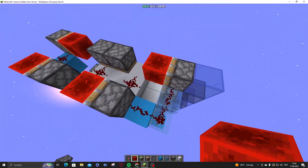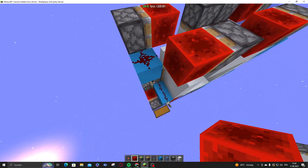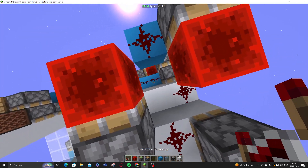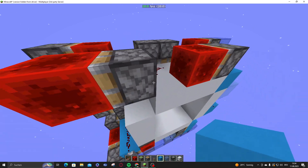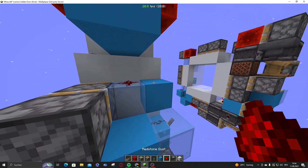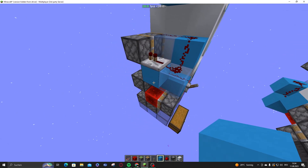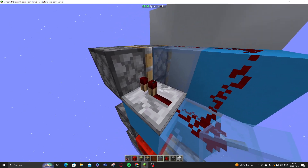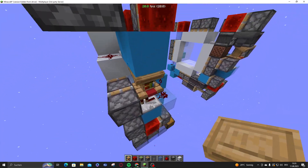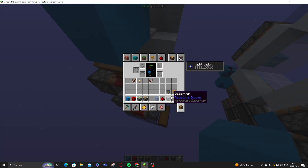It doesn't matter which depowers first because this one will only turn off when this one turns off, adding one block event delay that continues. To power the back piston at the right time, put a repeater here to a solid block, a transparent block below, then a solid block here, a transparent block here, and another solid block. This one technically could be transparent but it's unnecessary. This one has to be transparent so it doesn't power those two. The redstone points to where we need it — it's also about avoiding unintended budding.